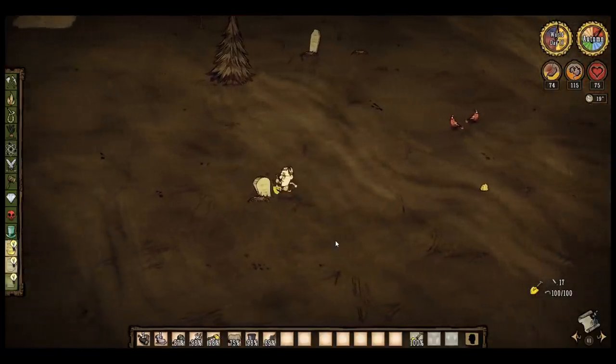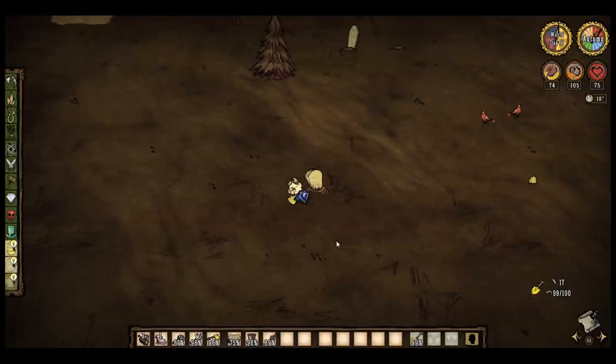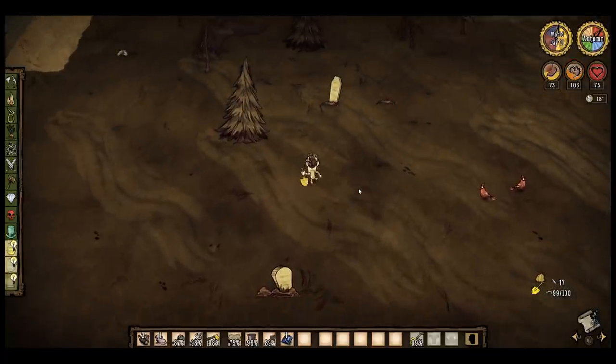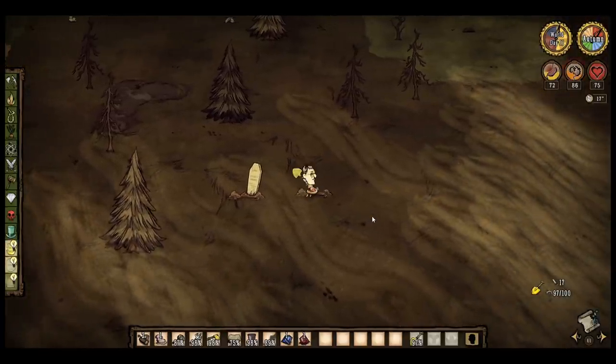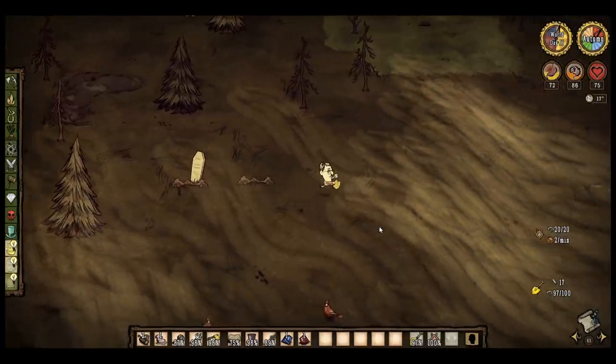Before you start crafting magic stuff, taking graves is not a bad idea because of the magical components that they can contain. However, if you do this you have to watch out for ghosts, which have a 10% chance of spawning per grave and the looming danger of insanity.